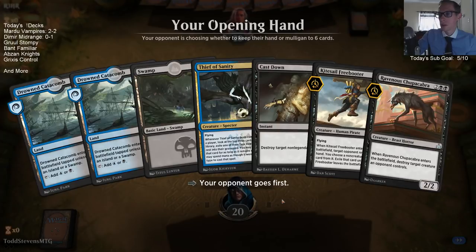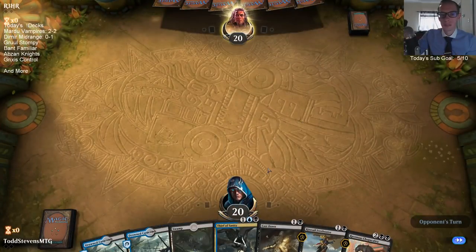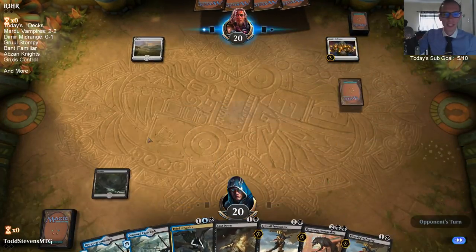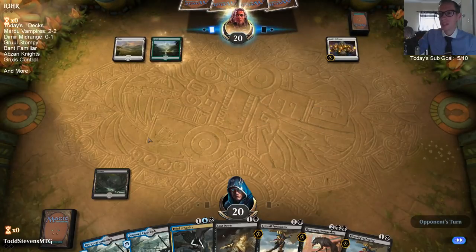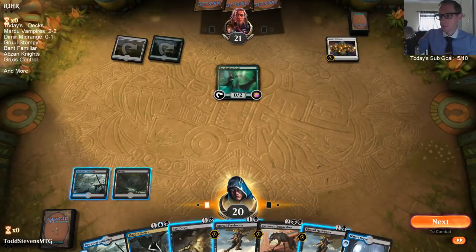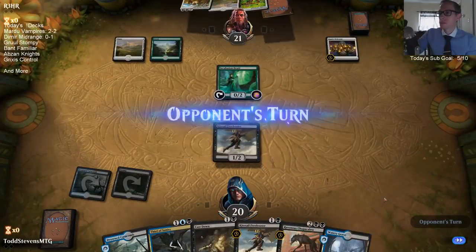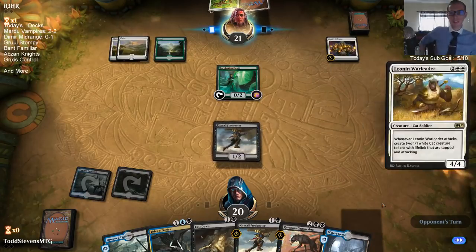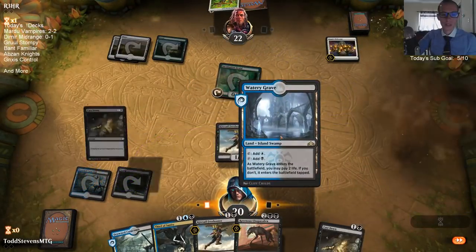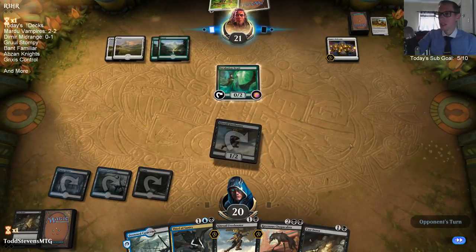I really like this hand. Unfortunately when we're on the draw this would be even better on the play. We've got Freebooter into Thief of Sanity and our opponent's on six cards. I'll play that Selesnia Control deck again that we played before — I like that deck. The games are super long, but yeah, I'll play that again this weekend.